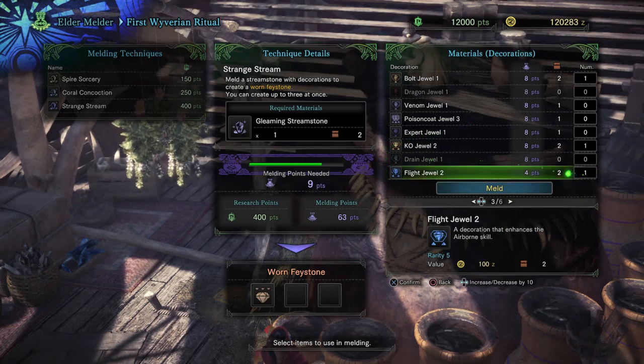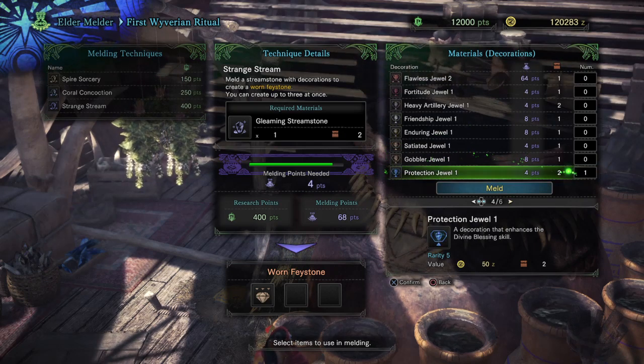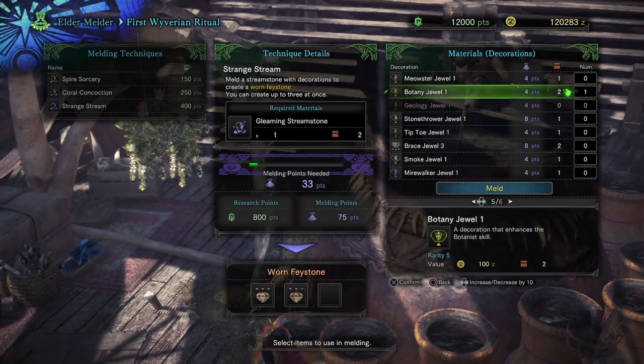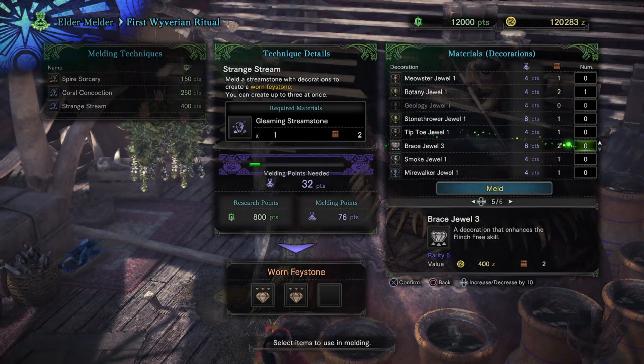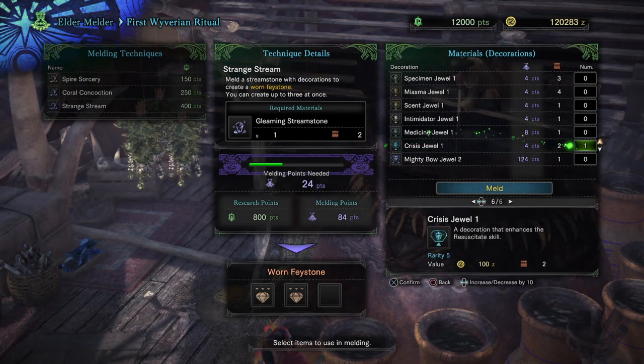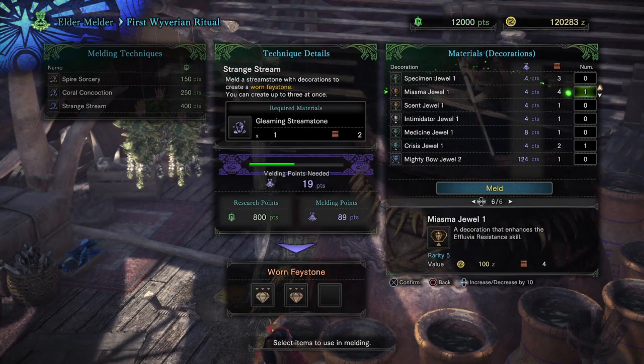Using your redeemed fey and glowing stones from the quest can be put forward as melding fuel to increase your chances at higher level decorations that can provide you with much more powerful decorations that you may not even have. However, it's not guaranteed you'll get a good gem as most of the time you'll be getting duplicates rather than something you want.